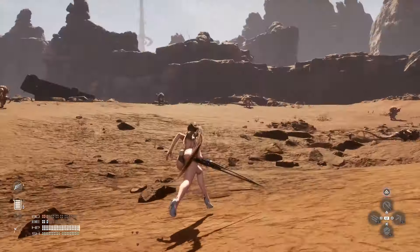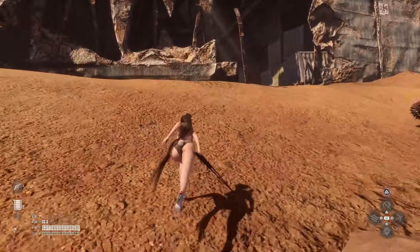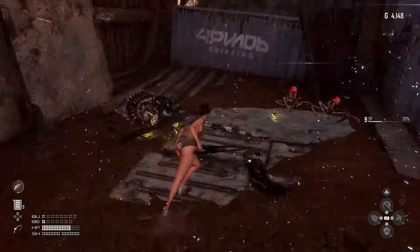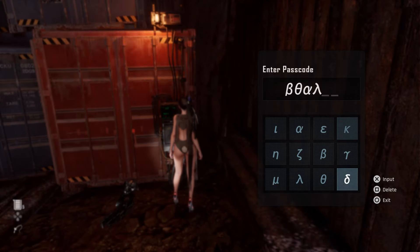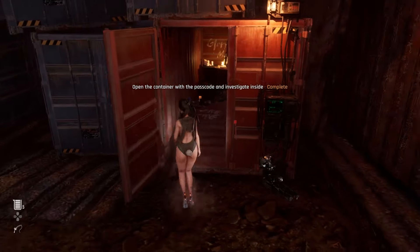Now head to the marked location to find the crate. Input this passcode to unlock it. Inside you can find another shrine and a new outfit.